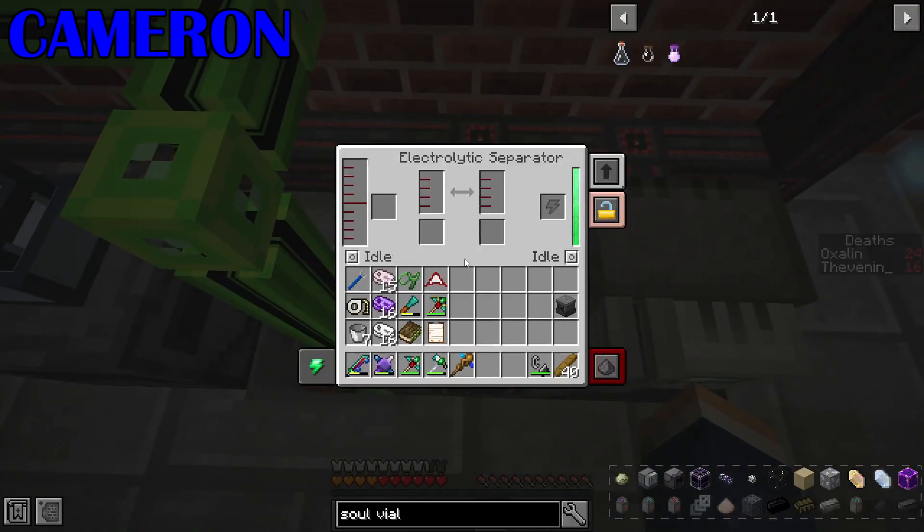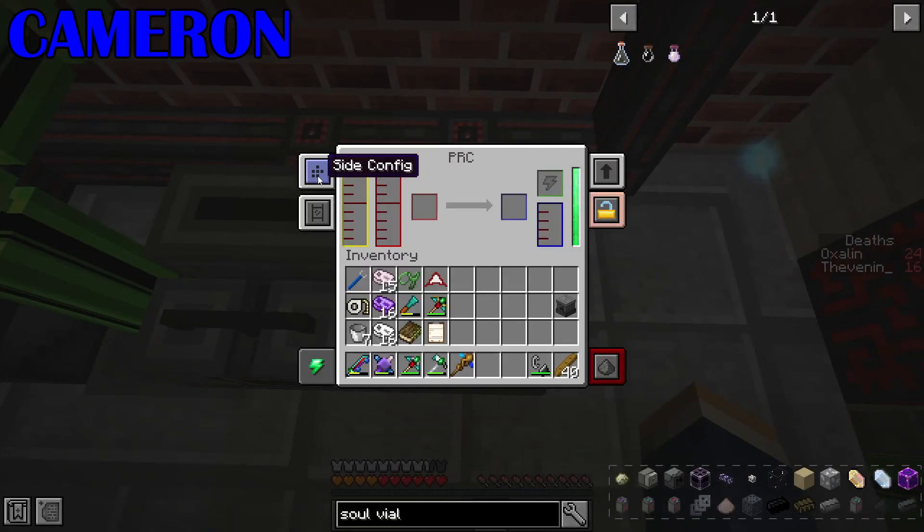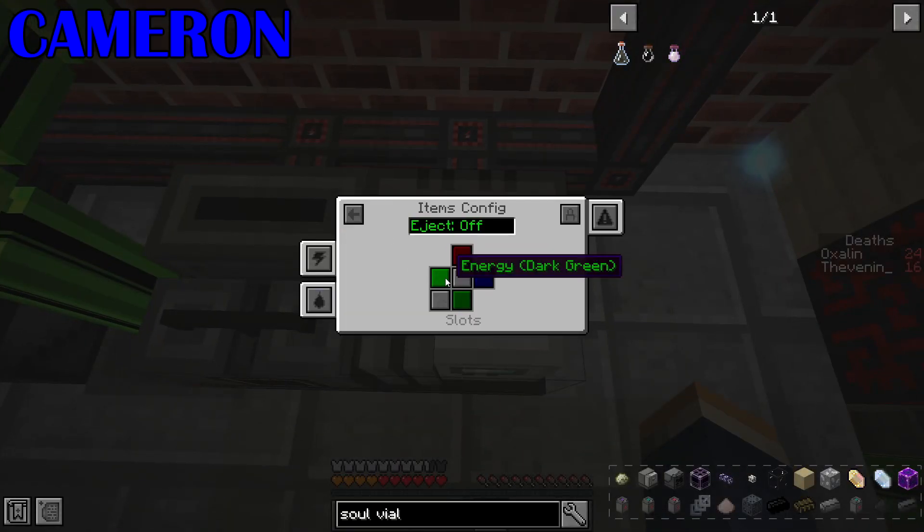My electrolytic separator doesn't appear to have configurable sites. It should do. Right, we now have some server panels.